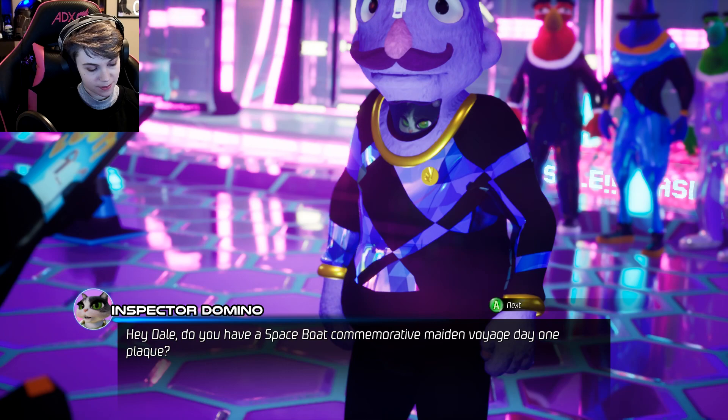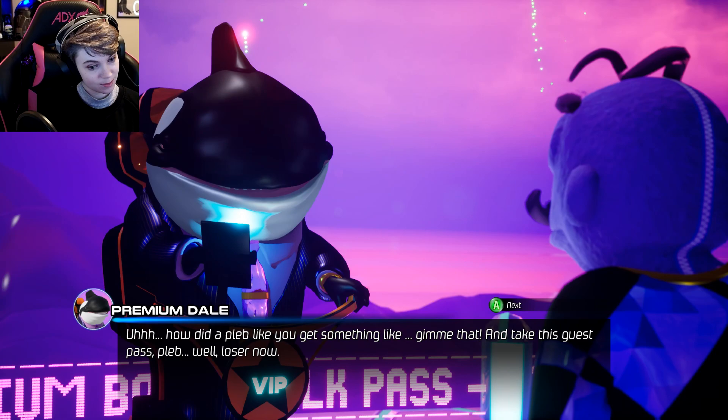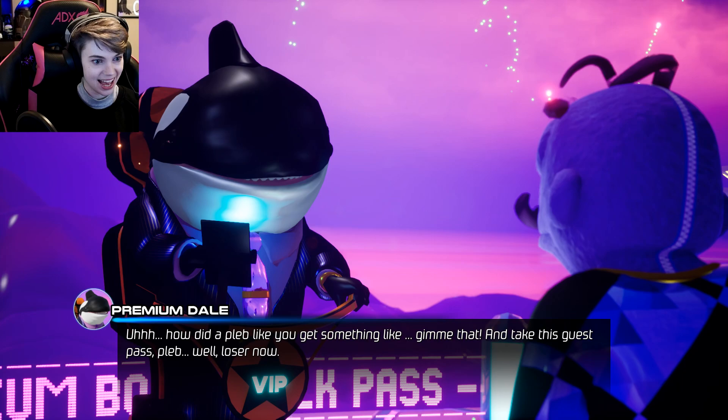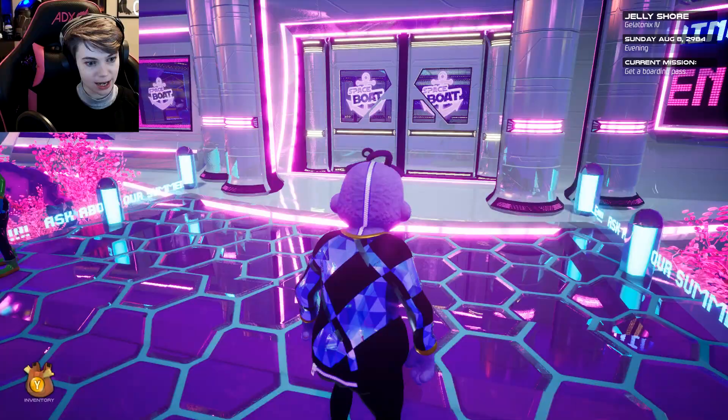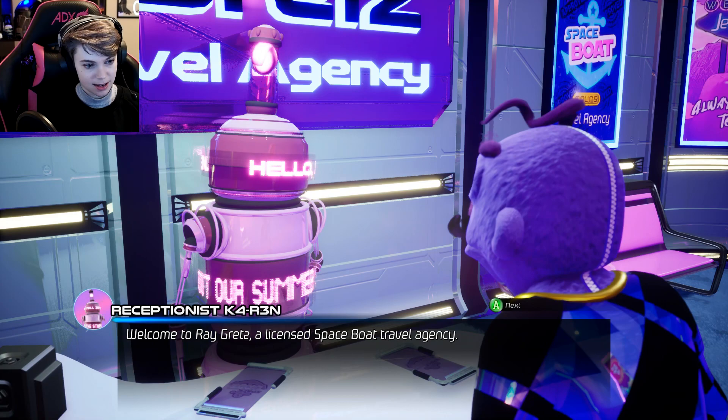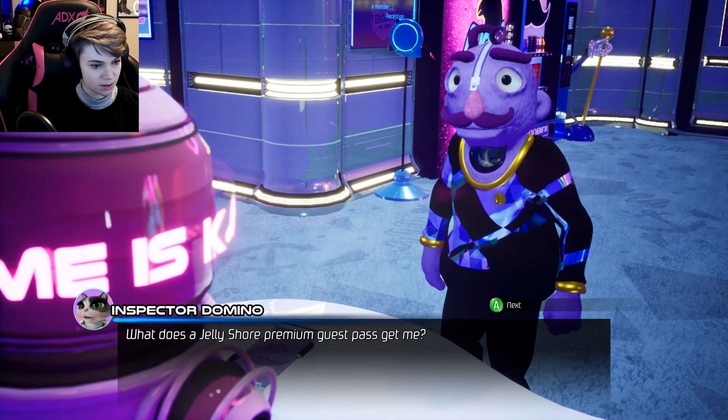I've got something premium for you, Dave. How did a pleb like you get something like that? Take this guest pass — premium guest pass. See you later, shitlord! They should have made him like a tiny baby whale in his suit pretending to be a grown-up — that would complete the character perfectly. Hey Karen, I've got a pass. Help me. Welcome to Regrets, a licensed space boat travel agency.